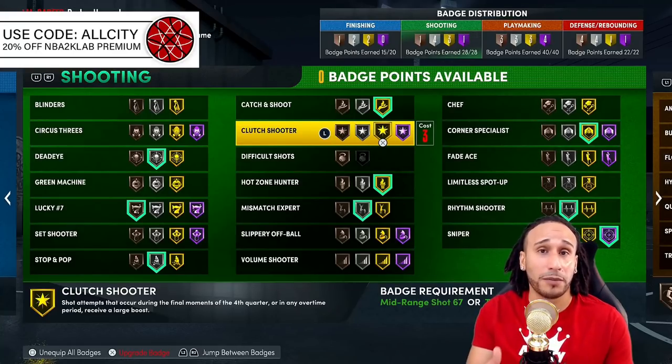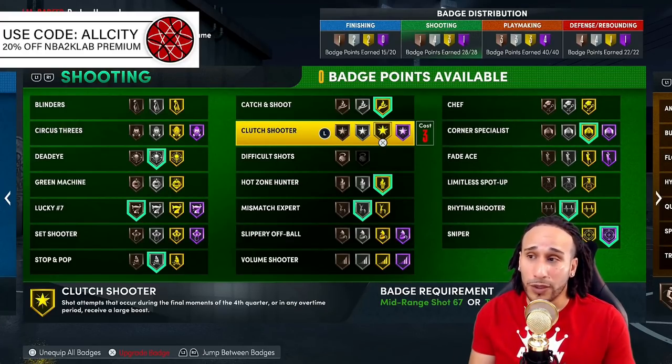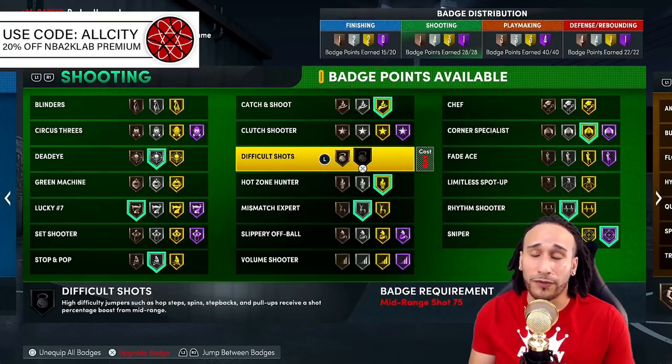The Clutch Shooter badge is probably most beneficial in rec or pro-am — it activates effectively after 16 points scored. That said, I personally don't recommend it because shooting is so easy this year. Unless you have a ton of extra shooting badge points, Clutch Shooter isn't necessary.